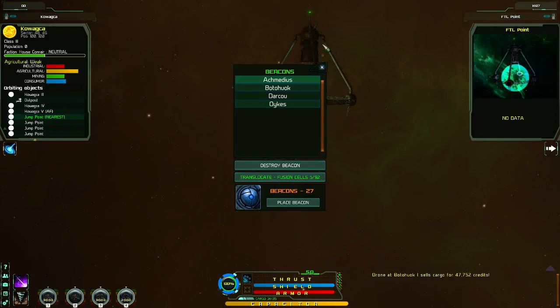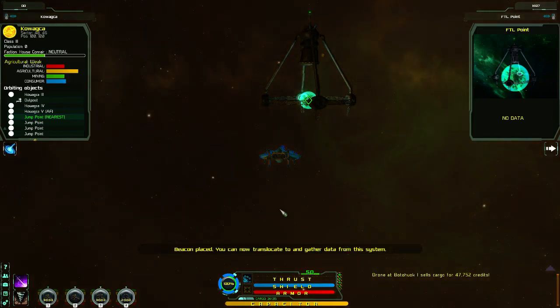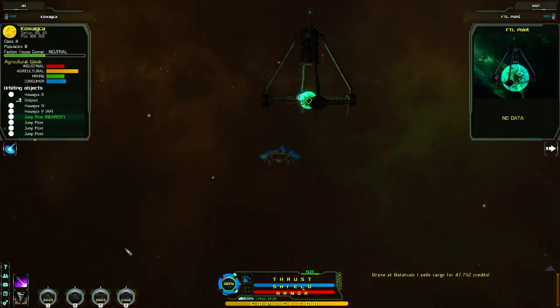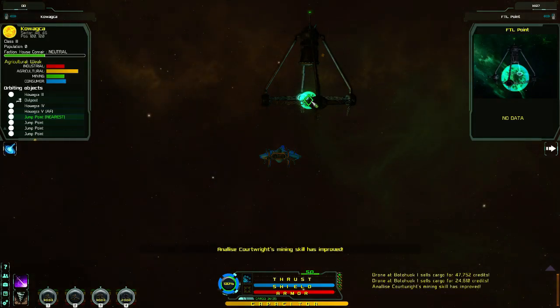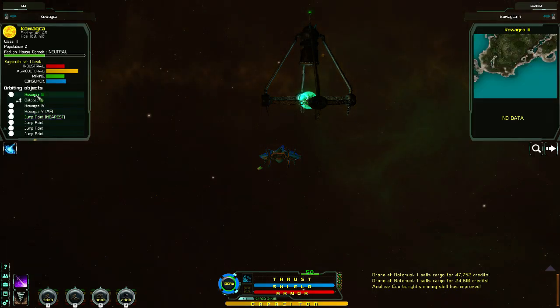Remember, when you get near to the jump point this little icon appears, and if you click on that it not only brings up the list of your current beacons but you can place another beacon. There we go — beacon placed! I can now translocate back here quickly, but the main reason is I can now trade within this system. Oh, mining skill just went up — how cool! And I didn't even do anything apart from place a trade beacon.